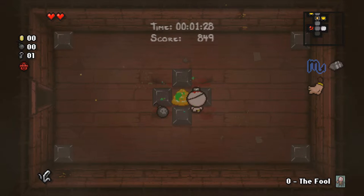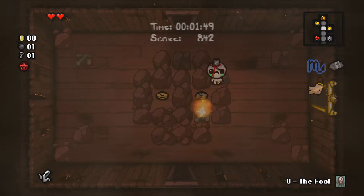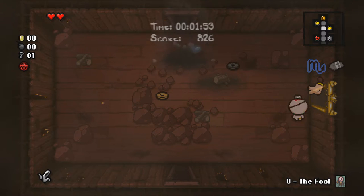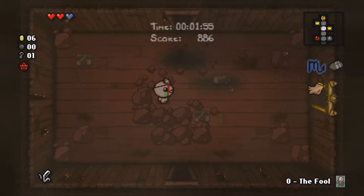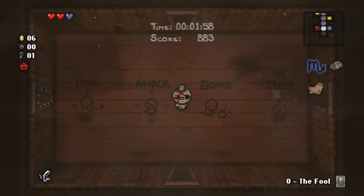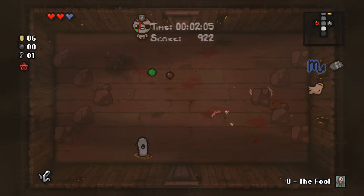Okay we got our bomb, you can get this golden poop — it's annoying to do but you can do it. Come on, okay we want this coin for sure, don't move. Nice, now we got money and a spirit heart which I'm definitely a fan of.